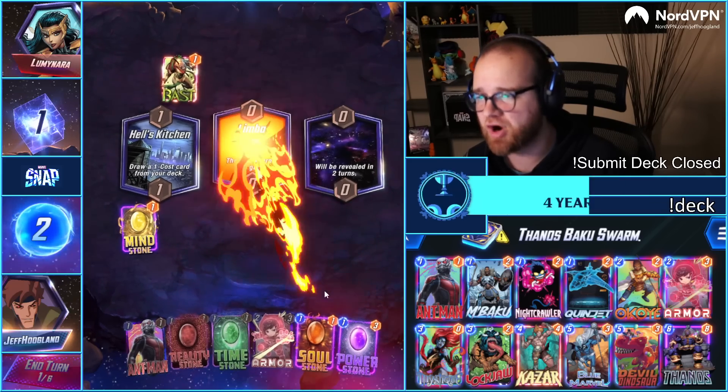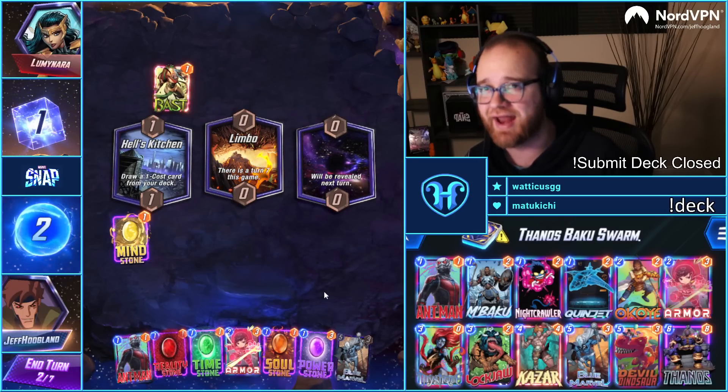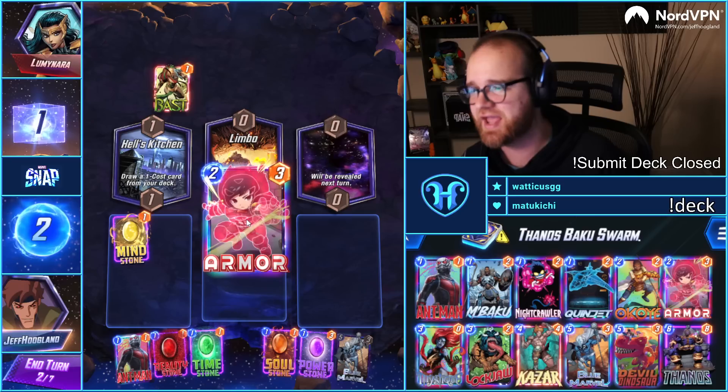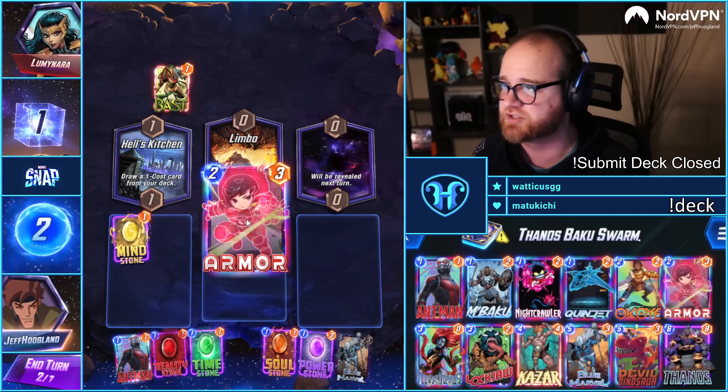Why does Captain Marvel still sometimes move when you lose? Because you get extra season pass experience for every lane you win in a game. So if Captain Marvel can get you 10 extra season pass experience, she does — because she's a pal.